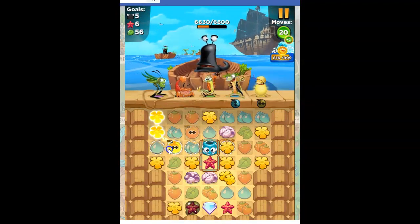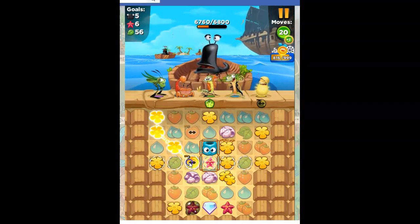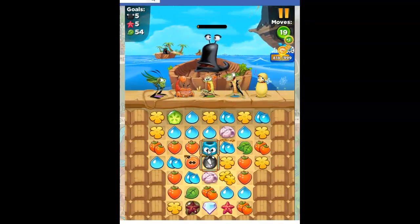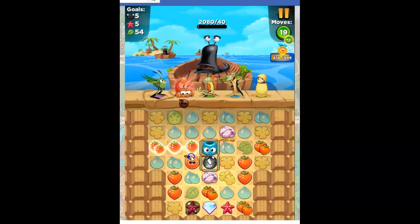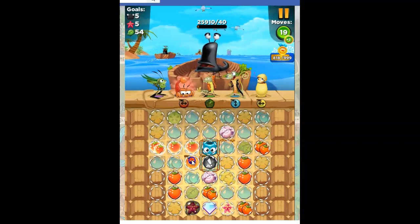Here we go. So I do this, and I either come this way to get 6,020 or this way to get 6,700. Let's do that and see what he's going to give us. Oh, black bomb — and look what I have lined up and ready to hit that black bomb. So that's going to collect a sea star.